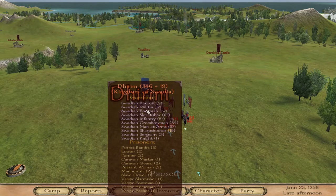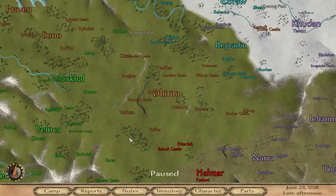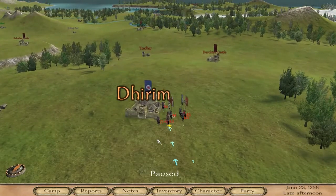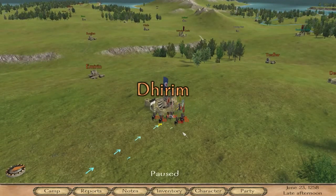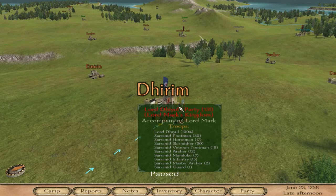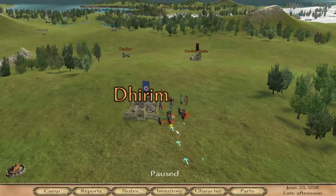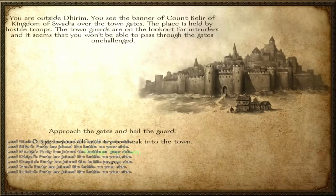Mainly not just the 19 sharpshooters, but there are 84 crossbowmen — this could be very bad for us. We're being kind of greedy even wanting to try to take Durham because we already have two capitals. We've got 141, 136, and 131 troops, as well as a couple of low-number lords. We have about eight lords that decided to come and participate in the siege.